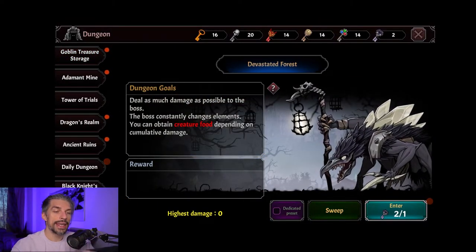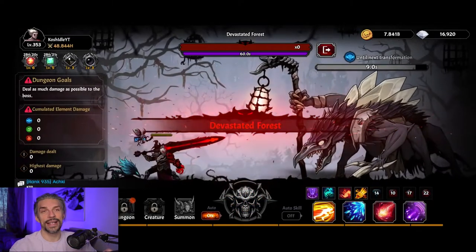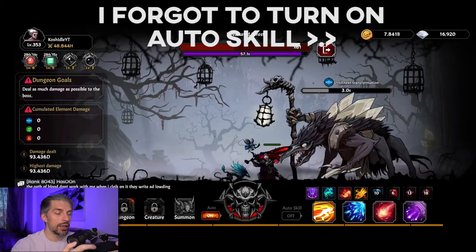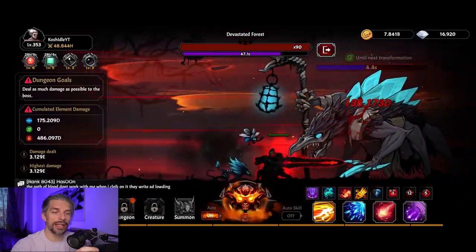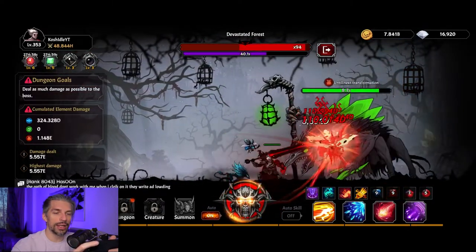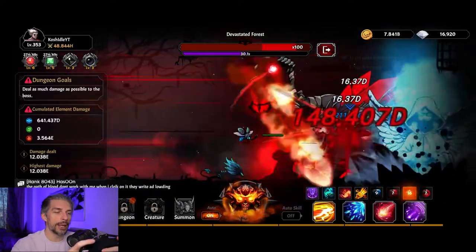There's also a dungeon for creatures now. In the dungeon you deal as much damage as possible to a boss that constantly changes elements. You can obtain creature food depending on the cumulative damage dealt. The boss actually transforms its stats as you go, and you have cumulative elemental damage tracked separately per element — but only the highest damage counts, so just do what you can to out-damage it within the same time limit as a normal boss fight.